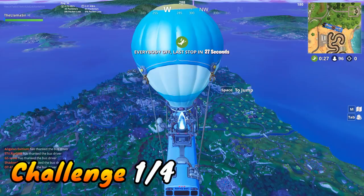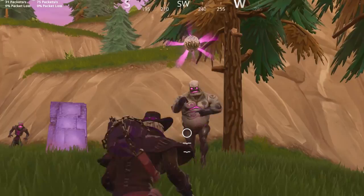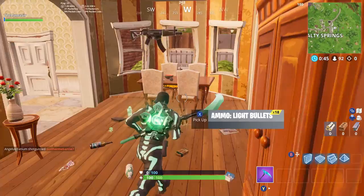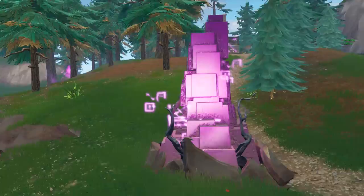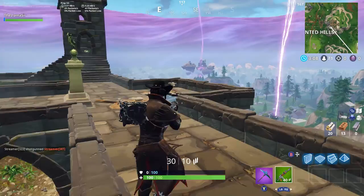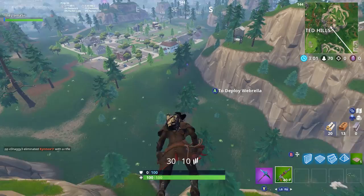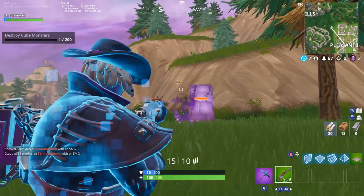For the destroy cube monsters challenge — a total of 200 — that is 200 monsters individually, so it will take quite a bit of time. Cube monsters are kind of the husks or zombies from Save the World mode, transferred over to Battle Royale. They show up at weird little cube formations around the map. I believe a bunch of these spawn randomly. Occasionally at the beginning of games you'll hear a sound like lightning and see lightning from the sky — that means a new cube monster spawn has appeared. I'm just gliding in towards where I heard it, and then a bunch of monsters spawn and I can eliminate them to work towards this challenge.